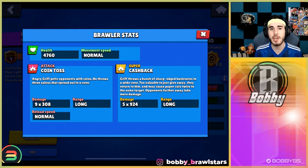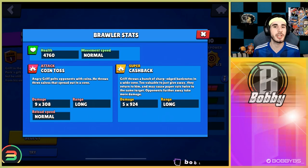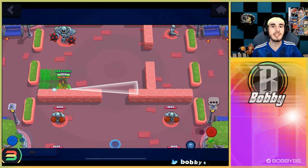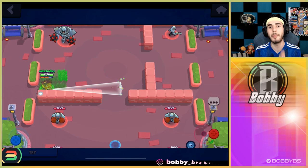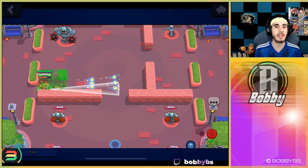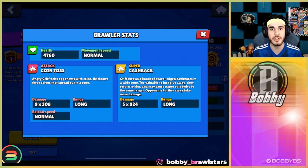So to start off, we're going to be talking about Grif's HP. Grif has a total of 4,760 HP, which is a little bit on the lower side, but it does make sense given his range. He has a 9-tile attack, which is on the definitely upper half of attack ranges, and he has a 10-tile super. So Grif has a lot of range when it comes to his attacks and supers, and you do not need to be close to any brawlers at all.